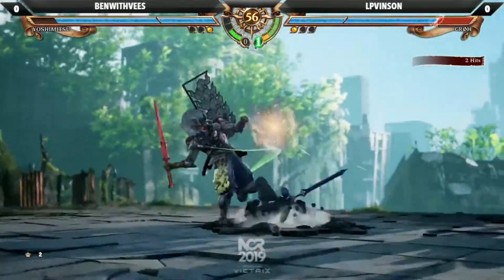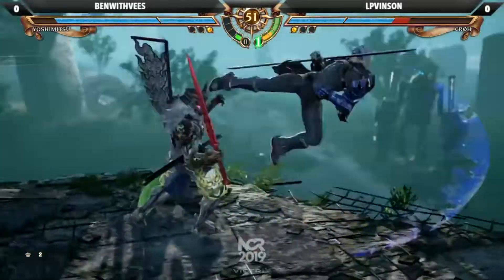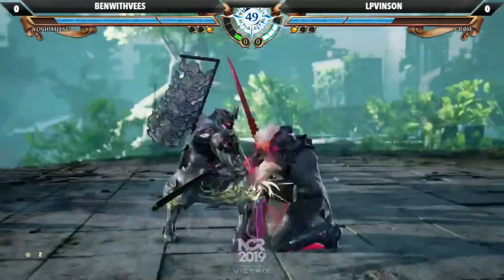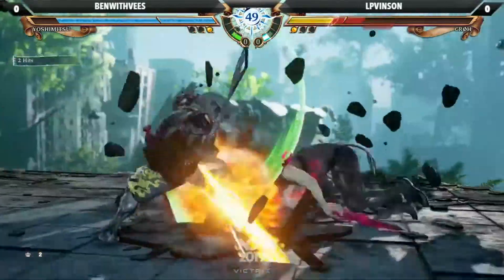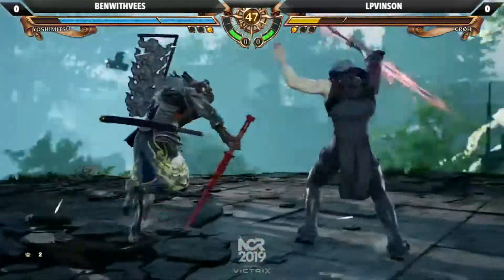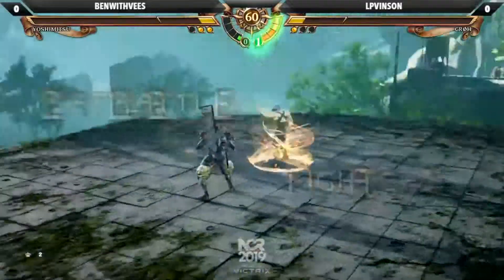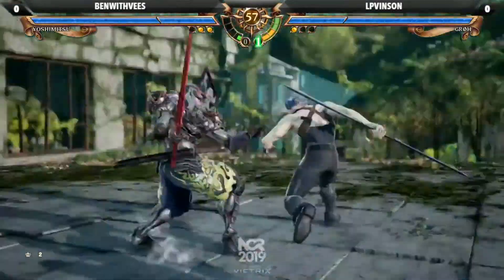Coming back after that first round, kind of beat up. He didn't finish the string — mixed them up and chased the roll. So much of this game is about finishing your strings and not finishing your strings. Nice avoidance of all the teleports right there, and just goes for the raw launch. Ben with Vs' movement is on point right now. Very super linear, so if you know how to microstep that way like Ben with Vs did, you can definitely take advantage.